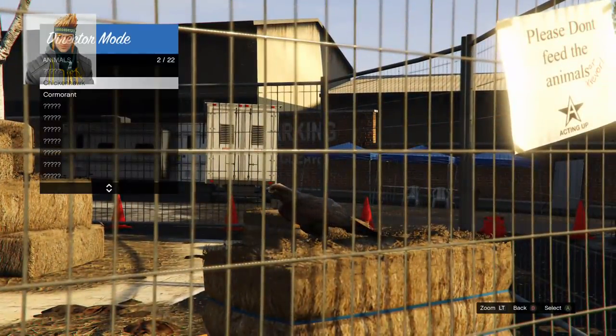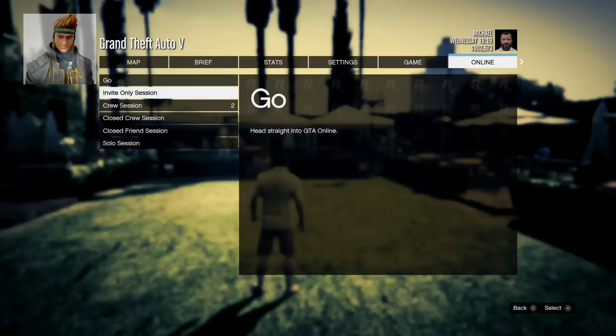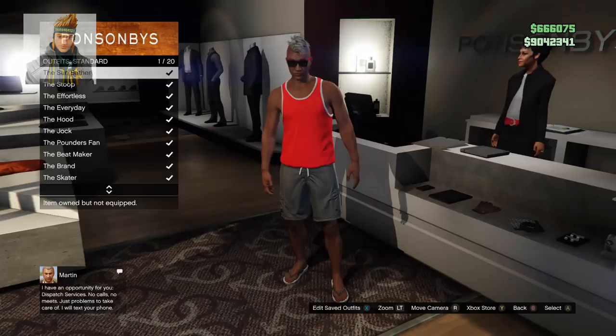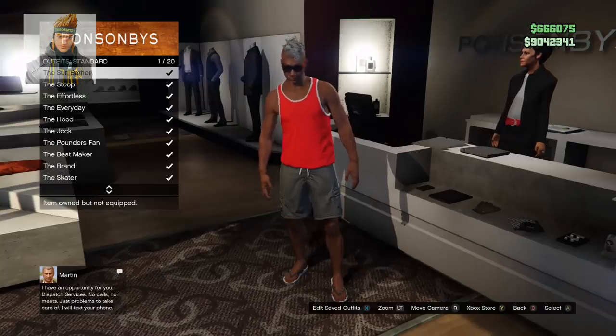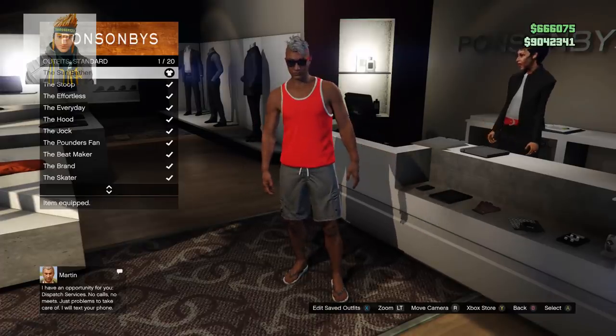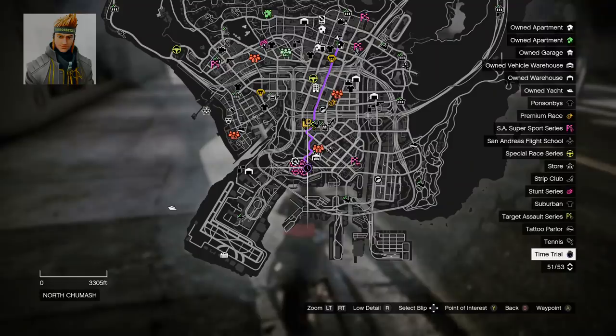If you do not have the bird you'll have to do the peyote mission in single player. Now go back to story mode then start an invite only session. Once you're online make sure you have a standard outfit with no glasses and no hat.